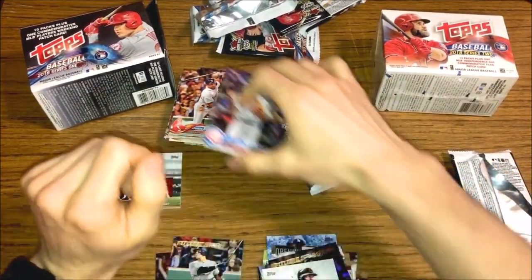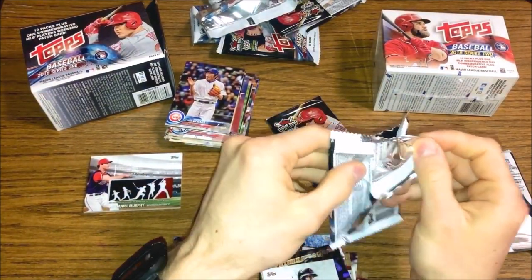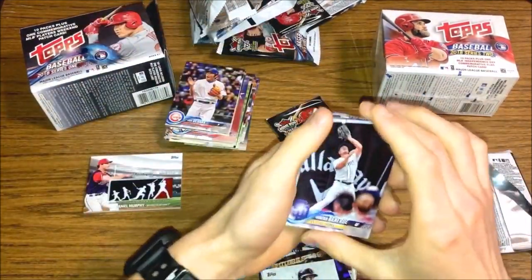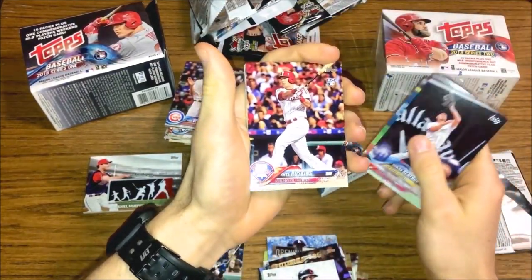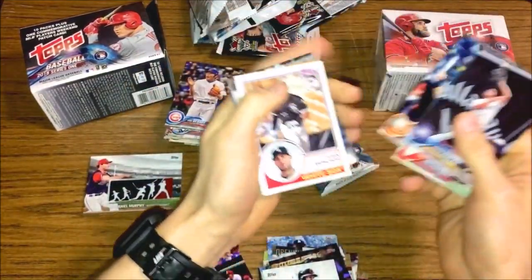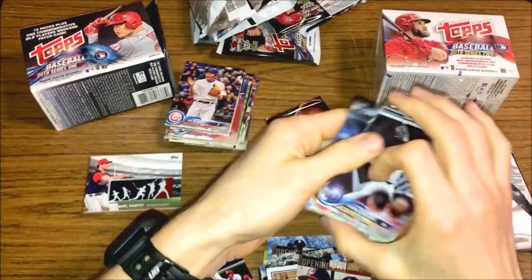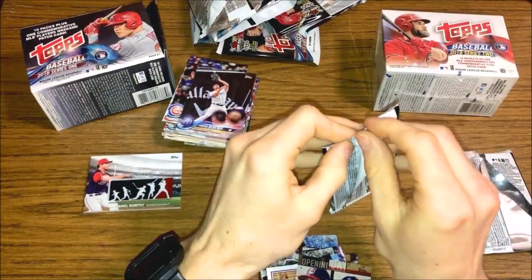I do have a handful of hobby boxes of Series 1 and Series 2 that I've been waiting to open. I've been sitting on them because Series 2 has really increased in value lately, so I might open up the Series 1 hobby boxes just for fun. Clevenger, Rhys Hoskins rookie — that's all right, set him aside, that's a decent rookie — Austin Hayes, Moncada '83, Lindor Opening Day, and Anthony Rendon. We're down to the last pack.